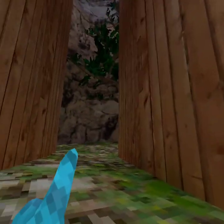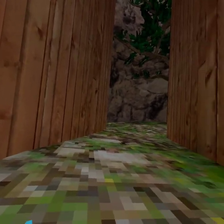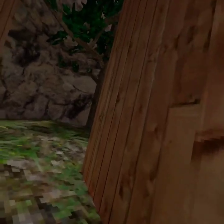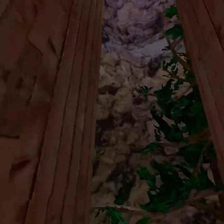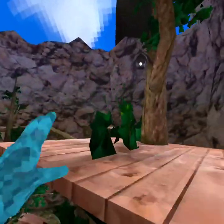The next thing is wall bouncing. Wall bouncing is when you hit the ground - aka jump - and then hit the wall, and then hit another wall. Your arms have to go up and you have to hit the wall at the same time in order to go up.